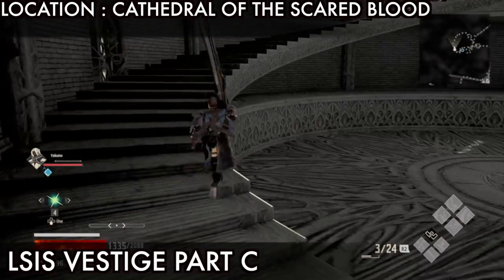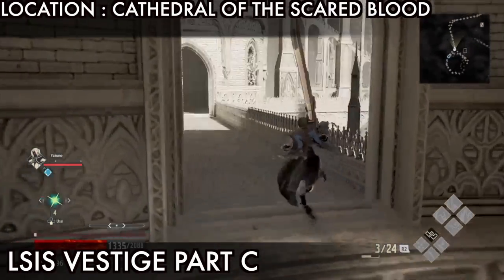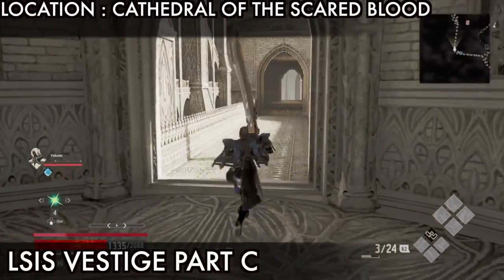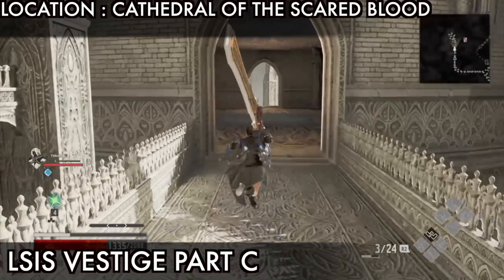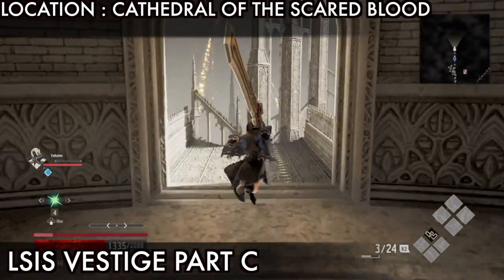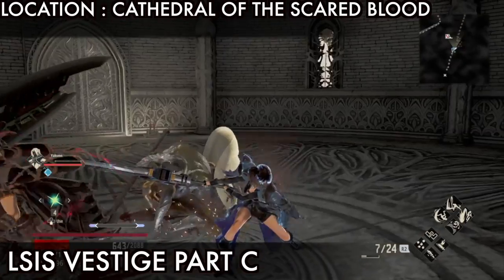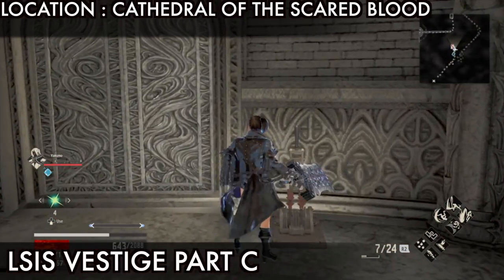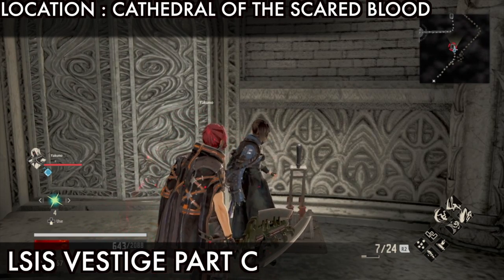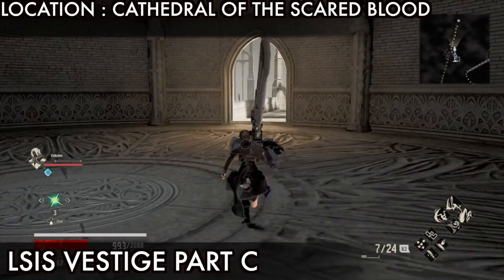Go through the stairs to the top, then go on the left side, then go straight, now go on the right side, go straight to the end - we need to jump from here. Jump here, go straight, kill this enemy, and pull this lever. This is the right side shortcut door, so open this one.